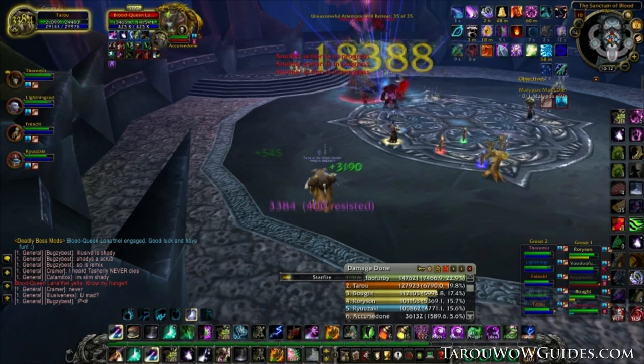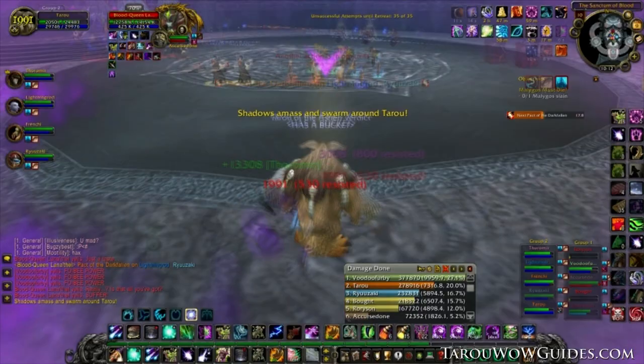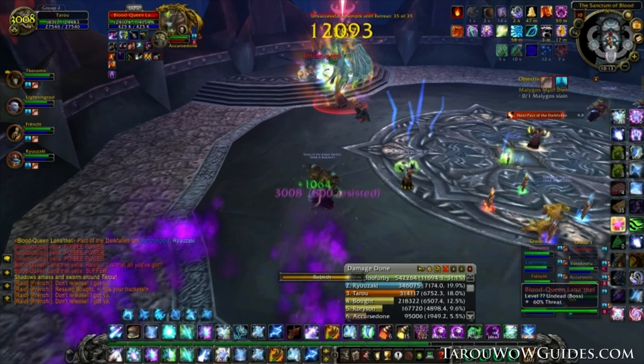Setting up for this fight is quite simple. Pre-hot the raid. Range and healers need to spread out, leaving the middle open, and most importantly decide on a bite order. Each player should know who they are biting. The highest threat-generating DPS will be bitten first by Blood Queen, but it's not uncommon for a Holy Pally who buffed Righteous Fury to be bitten, so make sure not to use it at the beginning of this fight.